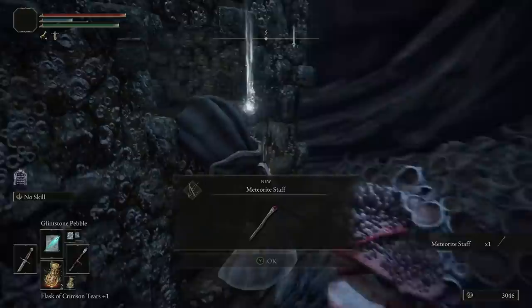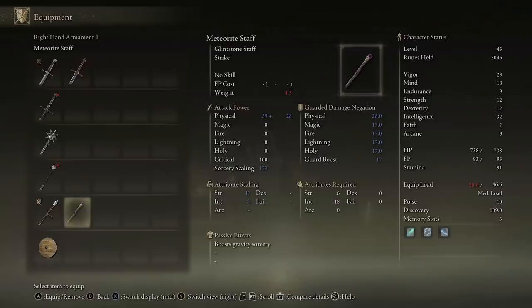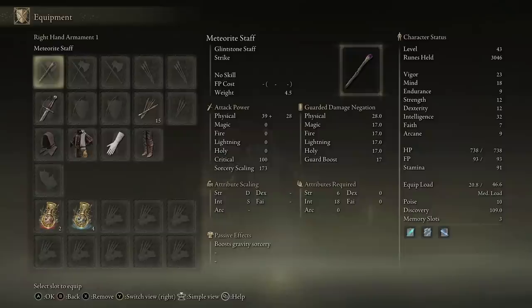Double jump up here, jump off your mount, come along this wall and grab yourself the Meteorite Staff. Now we ditch the Astrologer's Staff and switch it out for the Meteorite Staff. It's a tiny bit heavier, but if you look at the attribute scaling it's S tier for intelligence. Not only that — look at the passive effect: it boosts gravity sorcery. Rock Sling is a gravity spell and it only requires 6 strength and 18 intelligence.